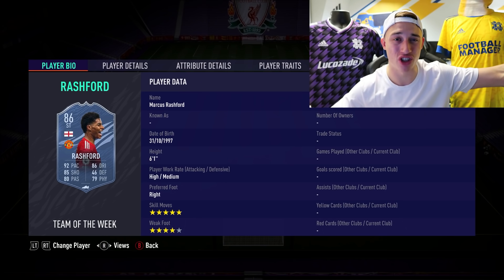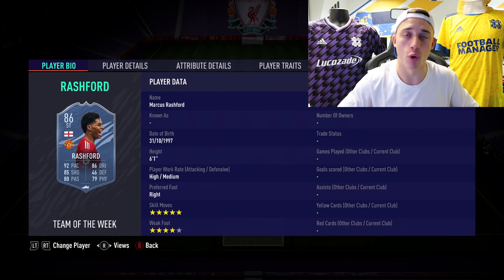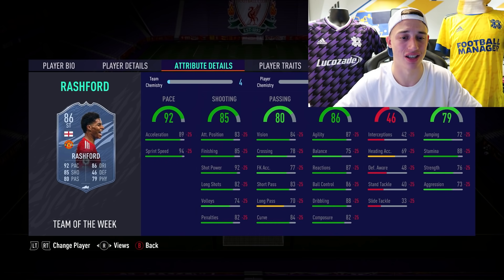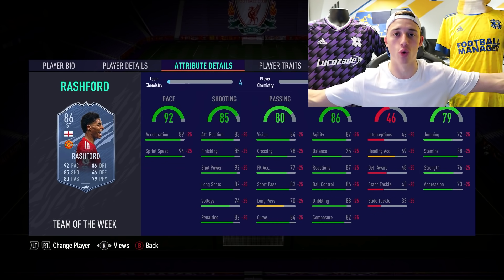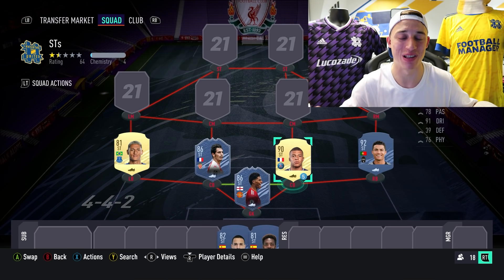Next we've got Rashford's inform. By default he's a left mid, but strikers were more of a struggle so I put Rashford at striker. You can use his normal card too — start at left mid and play up front. What they did to Rashford's card this year was so good by upgrading the weak foot up to 4-star. He's 6'1", very tall for a striker — ridiculous. 92 pace, 85 shooting, 86 dribbling, 88 stamina. Being English and in the Premier League means great links — he can fit into all the best meta teams.